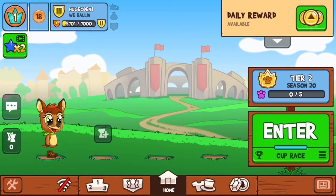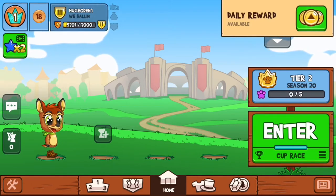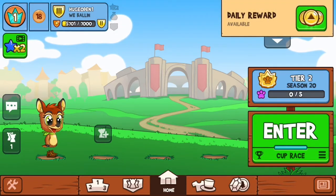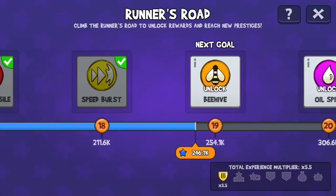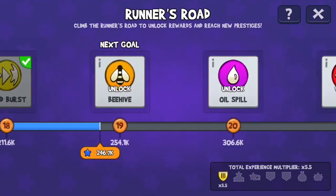Hello everyone, HughJone1 here. Today we are playing Fun Run, and as you can see on the top left corner it got remodeled. Like literally, you can see now that this has changed. I don't understand what the shield with the star in the middle of it is.